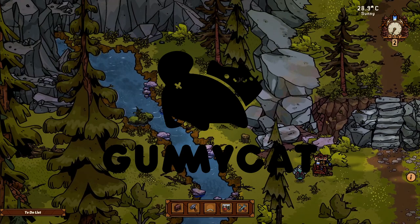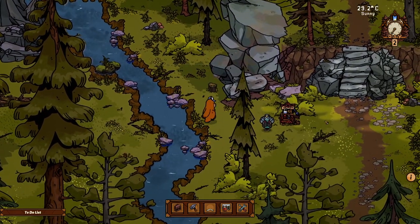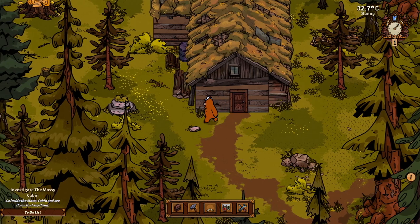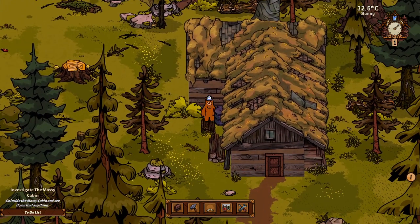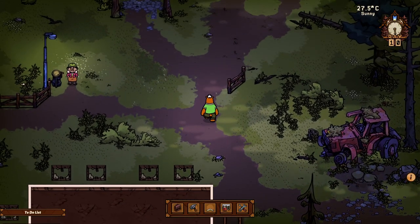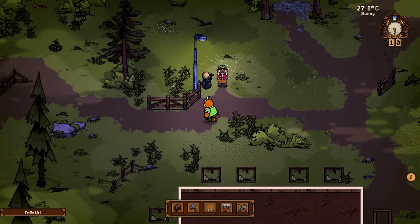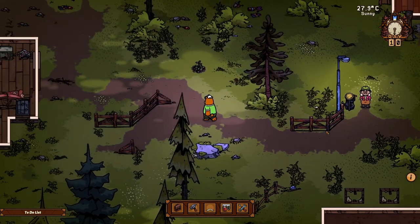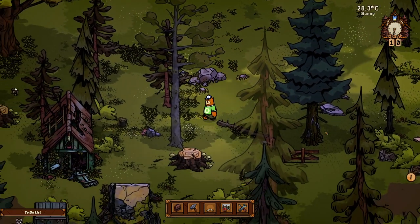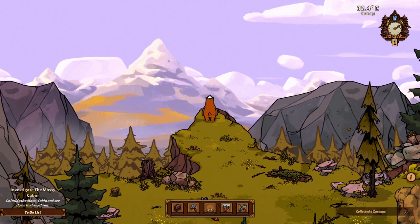Now let's not keep our cozy bear waiting. Bear and Breakfast, developed by Gummy Cat Studio, is expected to release later this year on both Steam and Switch, and after playing the demo I could not be more excited for its release. The game is described as a laid-back management adventure game, and from what I can tell so far, laid-back is a really good descriptor. There's no real pressure in Bear and Breakfast — days pass and count upward on screen, but there doesn't seem to be much reason to rush, leaving us with plenty of time to play slowly and mindfully, wandering through the forests, picking up garbage, foraging mushrooms, and staring off into the mountains.